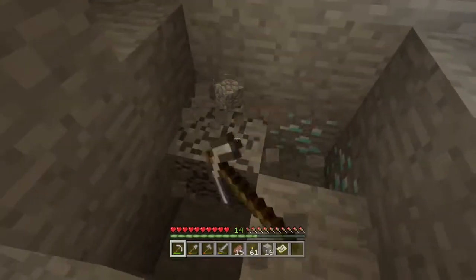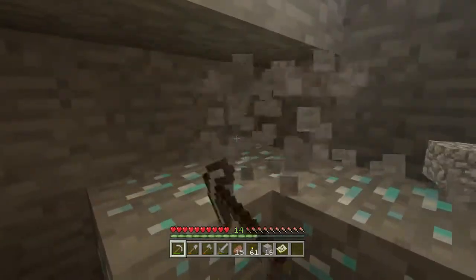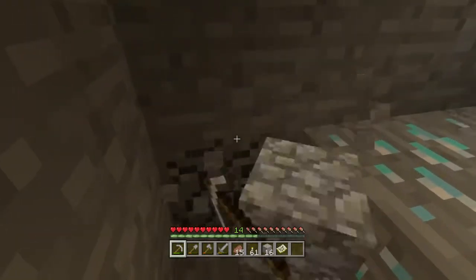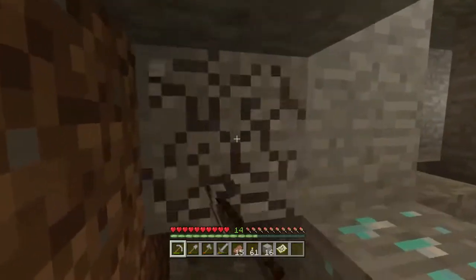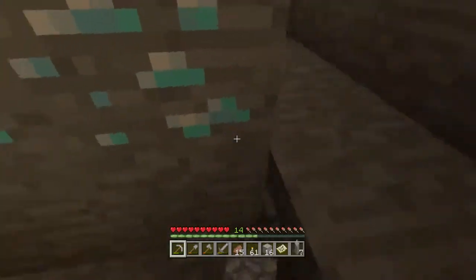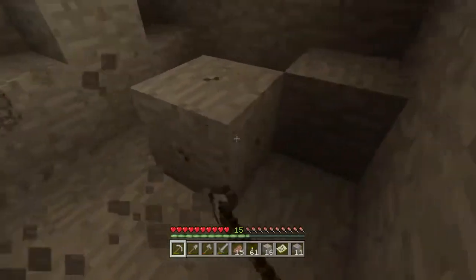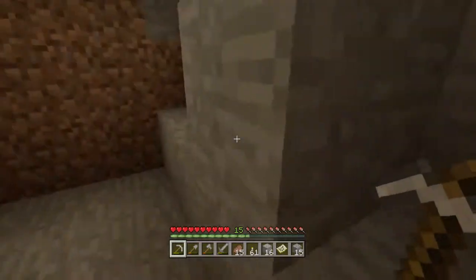Look at that — we found diamonds! If we hadn't found that iron, we wouldn't have found these diamonds. I am amazing. We didn't even mine that far and we found a diamond vein. Sorry if you can hear those kids outside. Looks like all we're getting is three, but that's okay. We already got one, so that adds up to four. Let's just mine out this little area and continue in this direction.